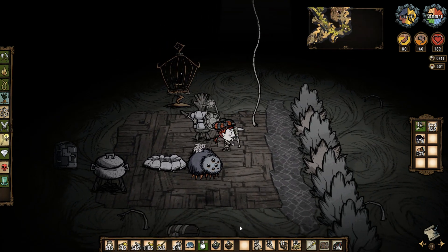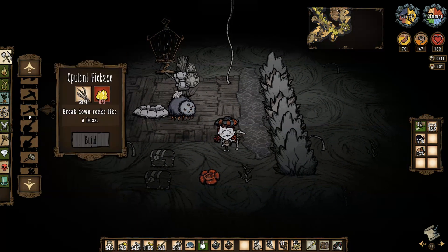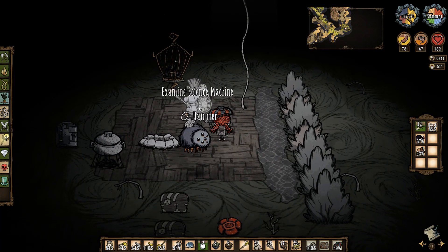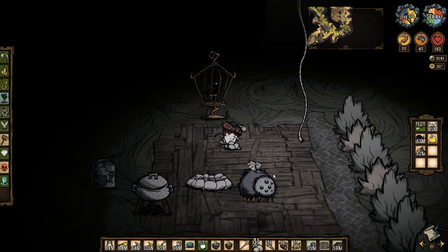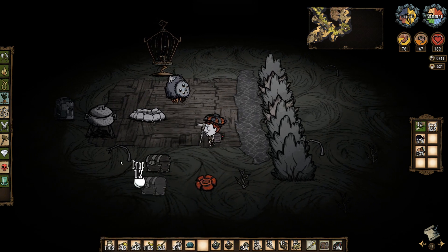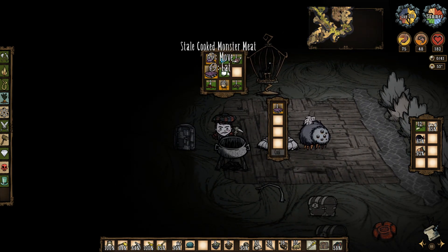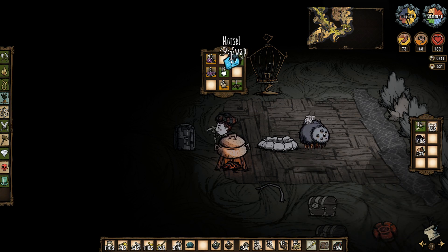Now I gotta break this. I need a hammer — of course I left that one at home. I guess we'll make another one. Why does it need grass for a hammer? It goes in there. I should put that in the fridge — there is room. And I'll make something else while I wait.